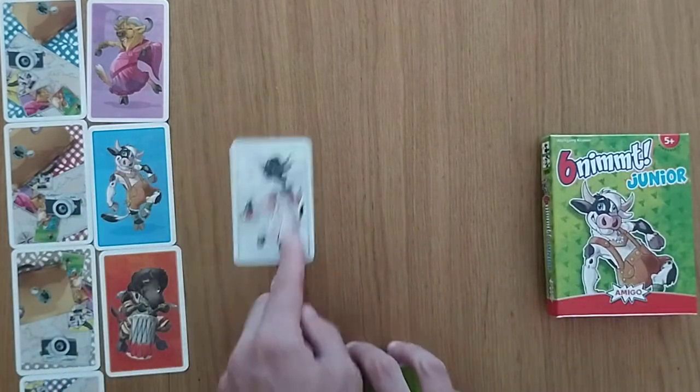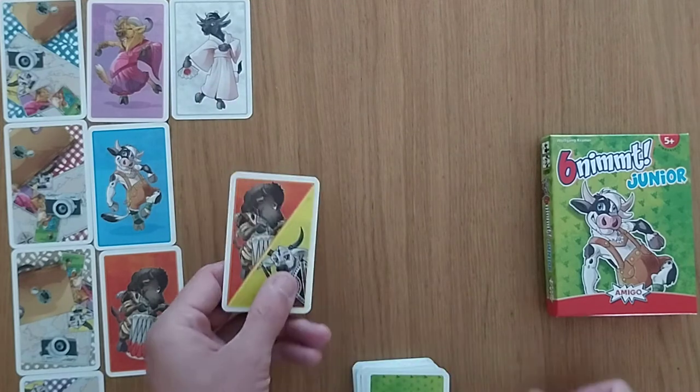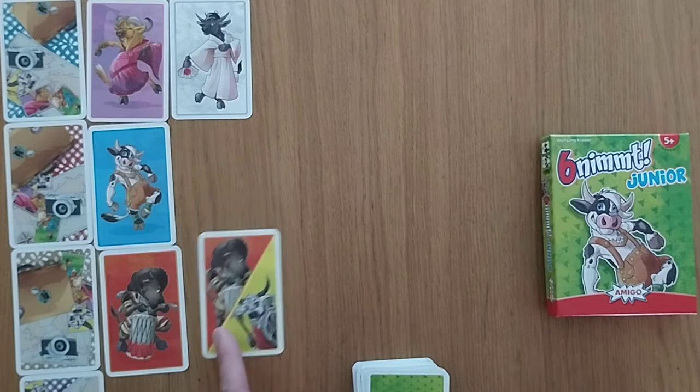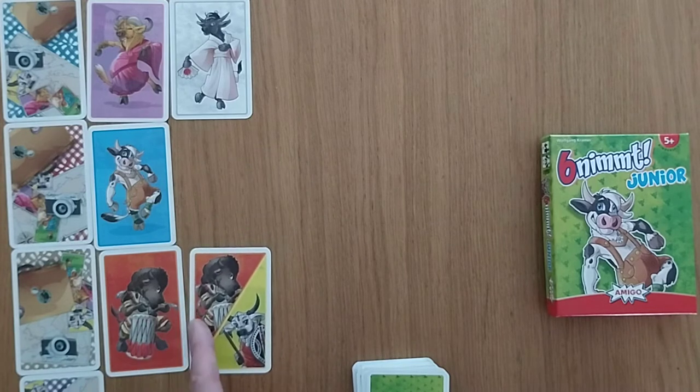We have a different cow here. Once there are six different cows in a row, you're going to take those cards. We have some doubles like this, so you could place it here, but you can't place it in a row that already has a red cow.